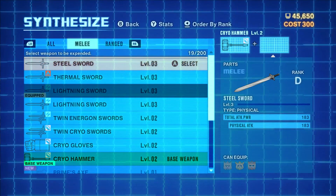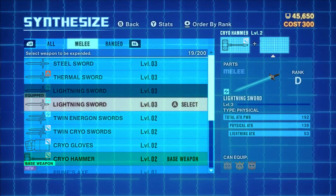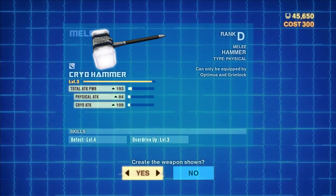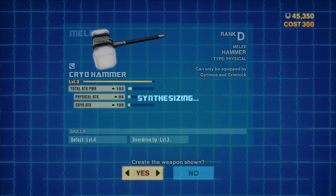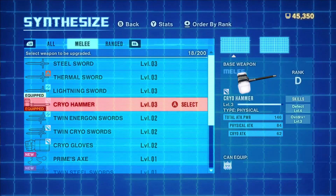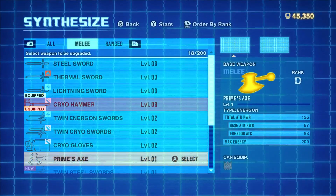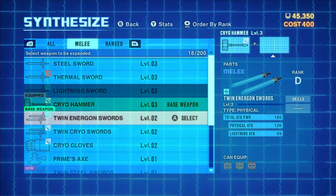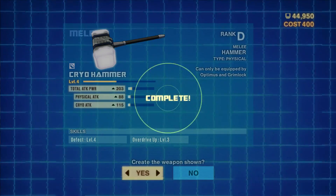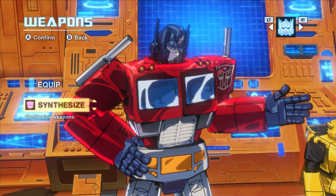Now, I think if we do one that doesn't have a skill, we might get away with it. Yeah, let's just do this then - this should just level it up entirely. There you go. Now we've got a big, powerful cryo hammer and it's almost level four. So if we had one more thing which doesn't have a skill... yeah, we'll do this. There you go. It's like the most powerful weapon Optimus has at the moment now. Sweet!